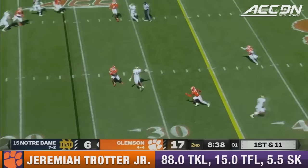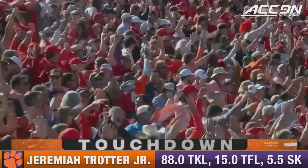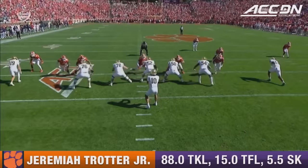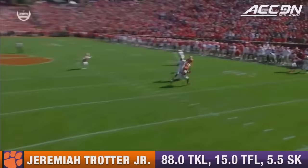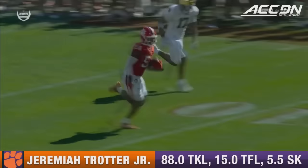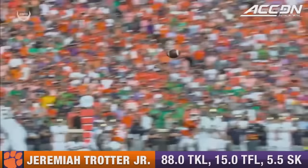Jeremiah Trotter — touchdown Clemson! 24-6 after the extra point. He does a great job just watching Sam Hartman's eyes — his eyes are in the backfield the entire way, and yet he's still playing coverage against Holden. Stays, drifts right out underneath it, intercepts the pass and takes it the distance. That's great instincts on display from Jeremiah Trotter. Being able to cover a receiver while looking in the backfield is so difficult. Sam Hartman pays the price.